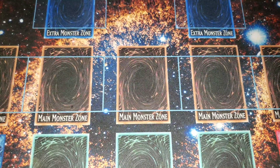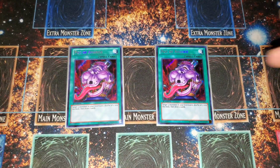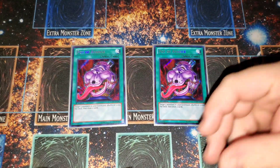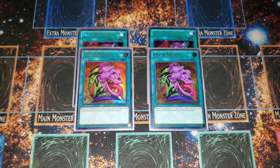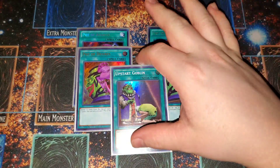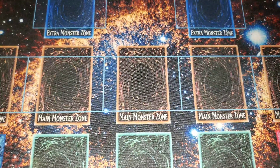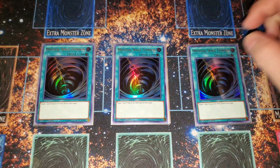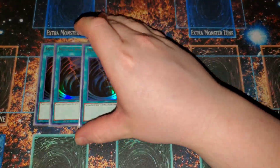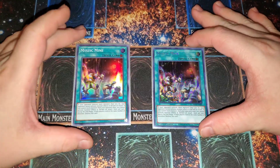For generic spells, we have two Pot of Avarice — we burn through our link monsters like crazy, so it's a way to recycle all of them back to our deck to reuse next turn. Two Pot of Desires because we run lots of three-ofs, so we don't mind banishing some stuff from the grave. One Upstart Goblin to round out the draw package — since Engage is gone we need consistency and draw spells are the way to do it. Three MST to pop Area Zero and also out Mystic Mine and other problematic cards.